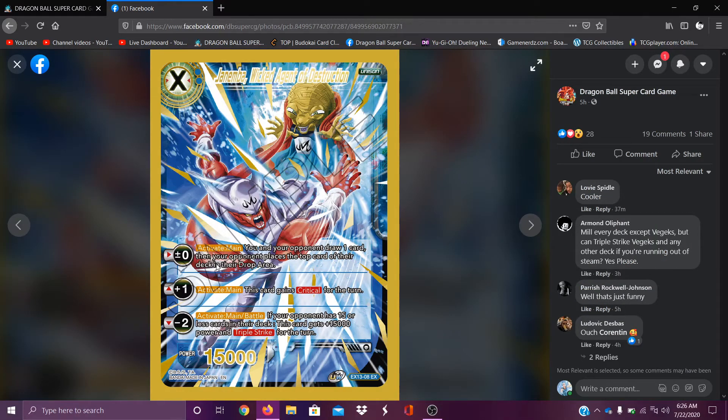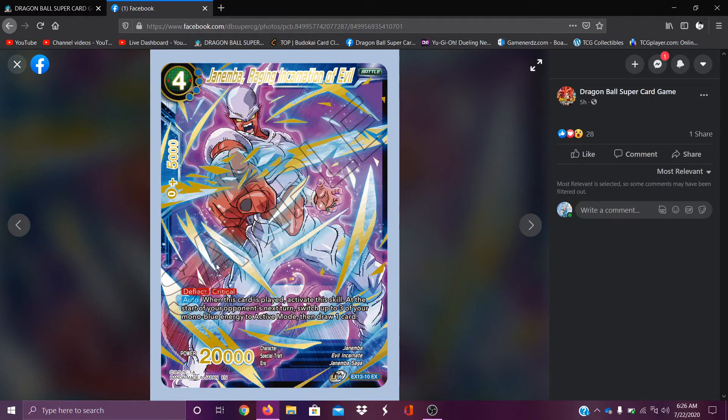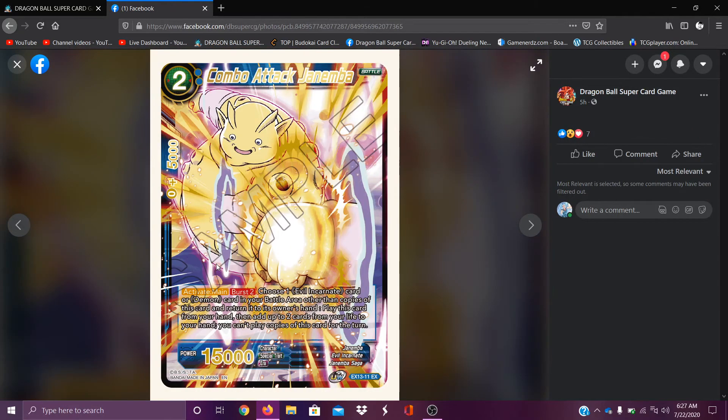Janemba, Wicked Edge of the Strike — you and your opponent draw one and then your opponent places the top card of their deck in the drop. This card gains critical, and if your opponent has 15 or less cards in their deck, this card gets plus 15k — this is an ender if I ever seen one. This can actually be a pretty good counter to the tanks. Janemba, Raging with Evil — deflect critical. At the start of your opponent's next turn, switch up to three of your mono blue cards — that's pretty good. Combo attack Janemba Burst — choose all incarnated or demon cards in your battle area other than copies of this card, return them to hand, pull this card from your hand, add up to two cards from your life to your hand, and you can't play copies. Weird, weird ability.